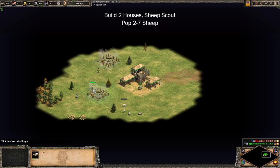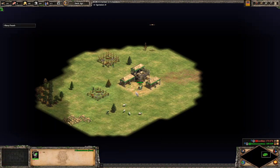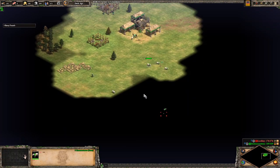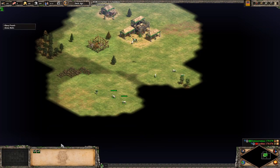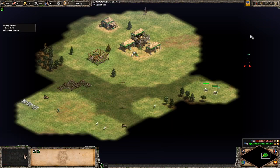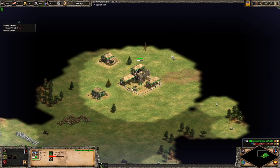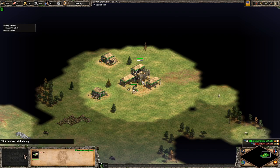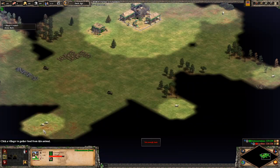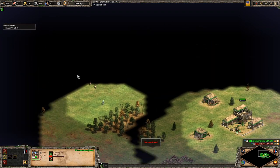Alright, let's get started. We're going to build our houses right off the bat and queue up 3 or 4 villagers inside the town center, and we're going to do some sheep scouting. This commentary will touch on the finer points of what's going on rather than play-by-play, similar to a previous video — talking after recording rather than speaking while it's happening.